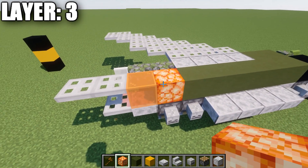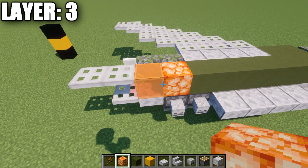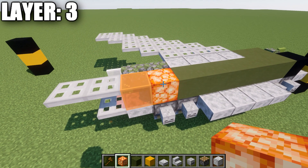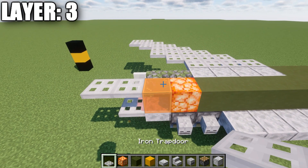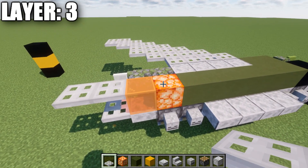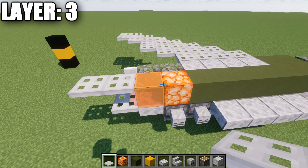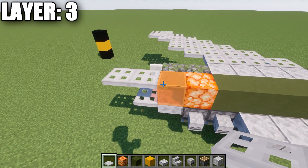If you want the engine turned off, instead of the shroom light block, place a block of coal or dark concrete, and then an iron trapdoor instead of the orange stained glass. So you can make the engine turned off if the aircraft is landing or parked on a runway. For this tutorial, we'll keep the engine glowing and looking like it's on. Then place down an iron trapdoor back from this glass block, and then a second iron trapdoor after that — it should stick out one past the iron trapdoor from the previous layer.